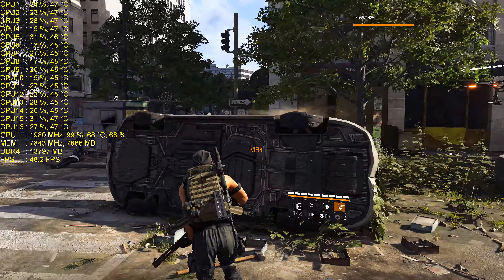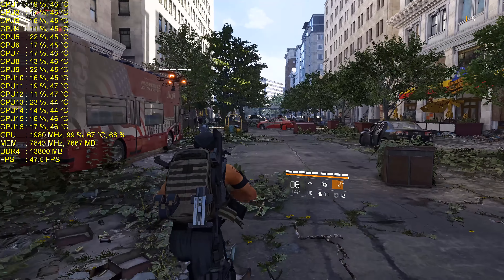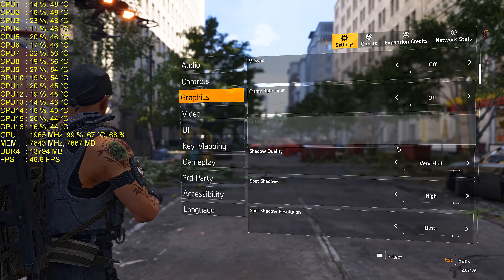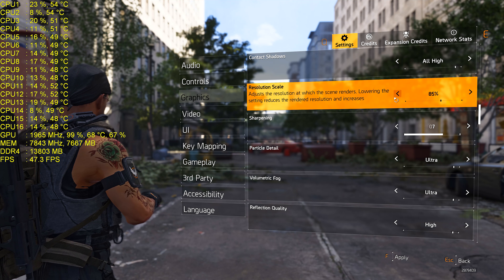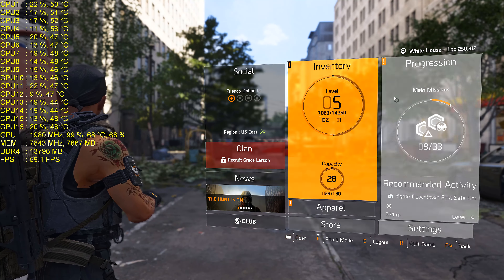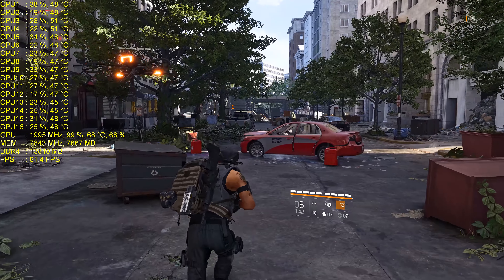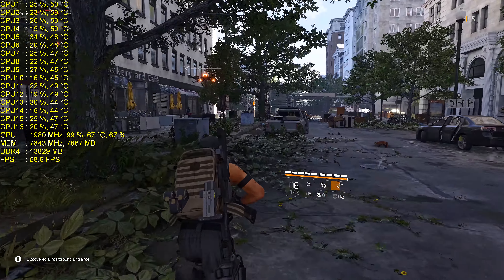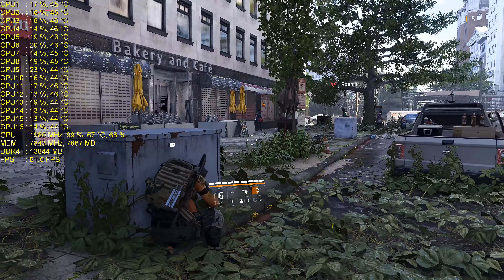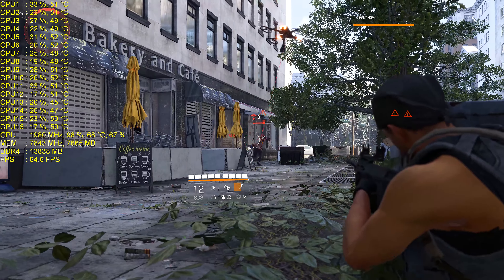So you see the FPS here at 4K resolution — this is a 100% scale, so it's a true 4K experience, about 49 FPS. Going to settings, graphics, and we're gonna try the resolution scale. We'll drop it down to 85%. This is one you don't have to restart for. As you can see, now you're in the 60s at 85%. It's kind of like DLSS — it's reducing the resolution and then bringing it back up, similar to what you see on PS4 when it can't handle real 4K.